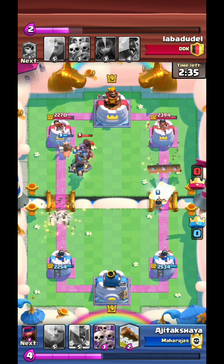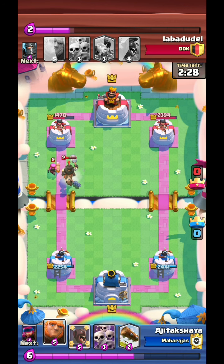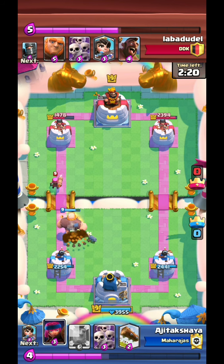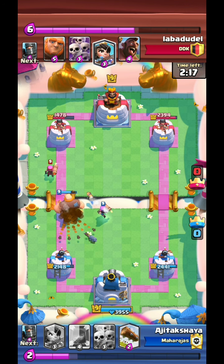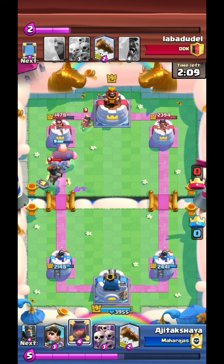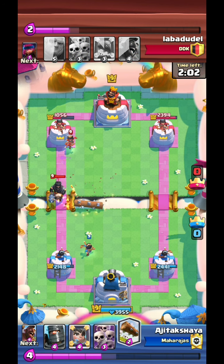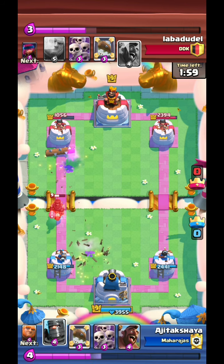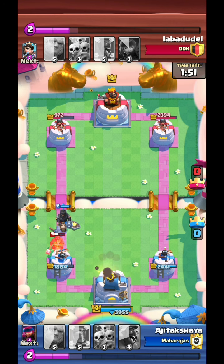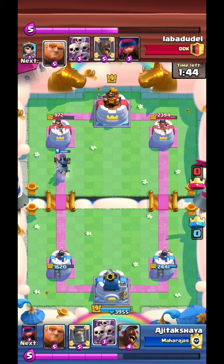My princess finally manages to reach the tower. If you use the giant in that position when the firecracker is coming down, you can basically kill it or activate the King Tower. That solves the majority of your problems. Because if you manage to activate the King Tower early on, you have such a huge advantage - you can ignore so many things on the tower.